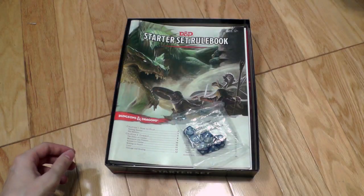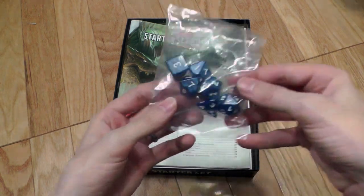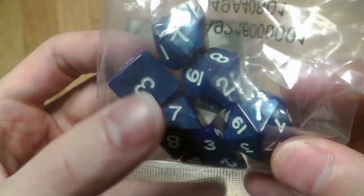Inside the box you'll find a bag of dice. This is actually better dice than they normally include. There's actually some texture to the dice color itself. Normally it's like a flat matte colored dice, and these are a little bit nicer looking, so kudos on them for that.